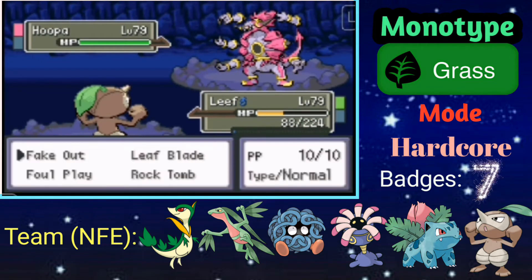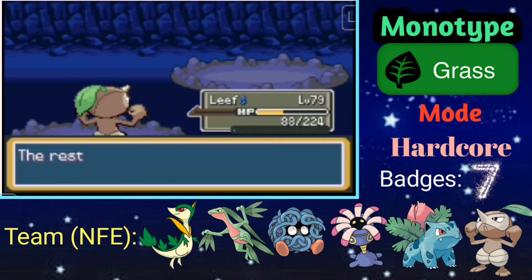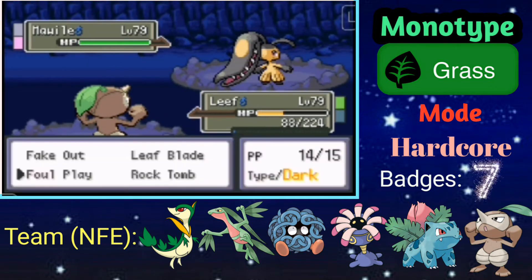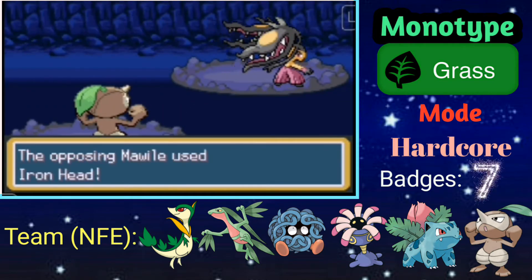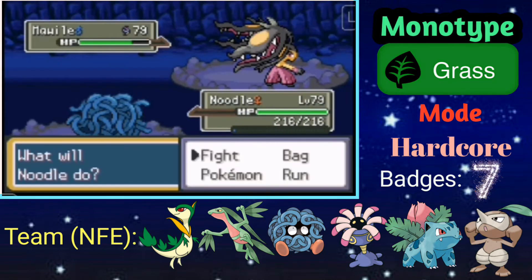We're gonna go into Nuzleaf here to tank the Dark moves from the Hoopa. We're gonna Fake Out and the Trick Room is over. Now I can Fire Blast and kill it with a crit. I think the AI's role was to kill the Hoopa — that's why she stayed in. If she saw the kill immediately she's gonna switch. So she's gonna go into Mega Mawile next and I decided to sack my Nuzleaf.